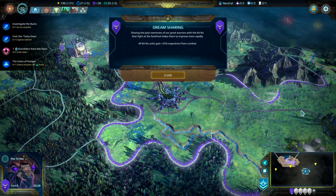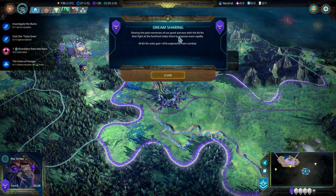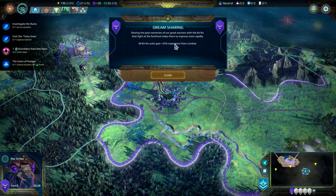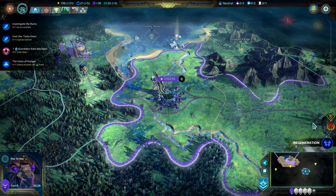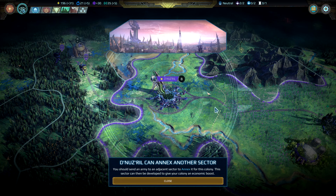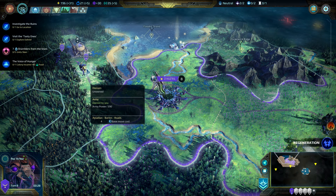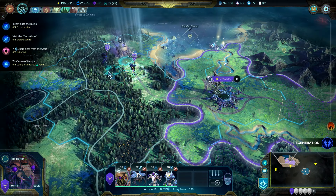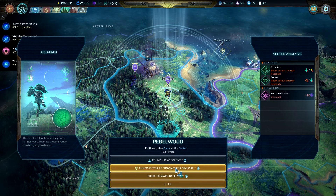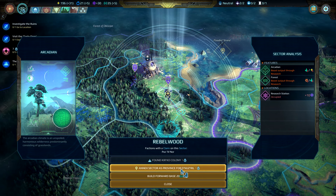Doctrine enacted — Dream Sharing. Pairing the past memories of our great warriors with the Kir'Ko that fight at the forefront helps them improve more rapidly — 25% experience from combat. And Nuzril can annex another sector — very nice. Rebelwood. Can we now? Yes. Annex the sector for Nuzril — we'll get the research station once we've gotten it.